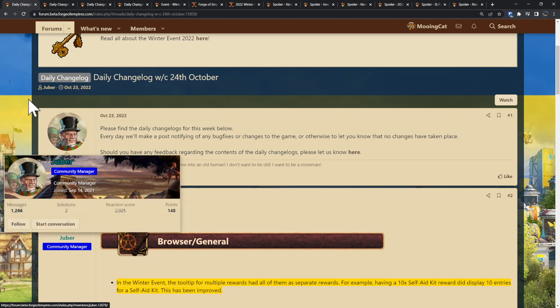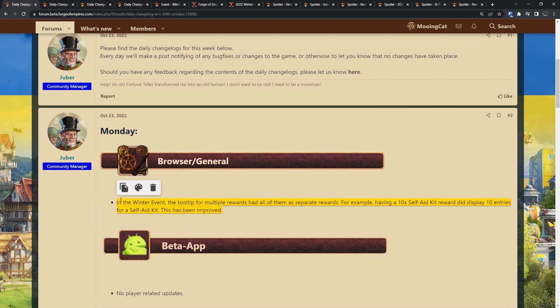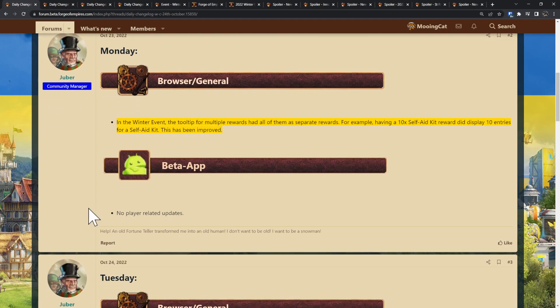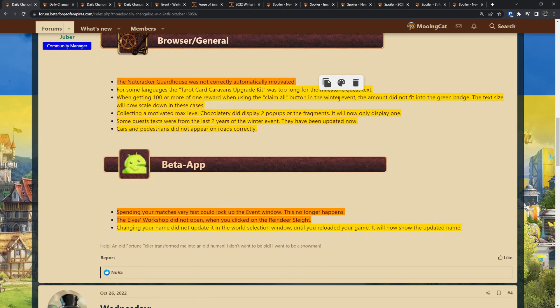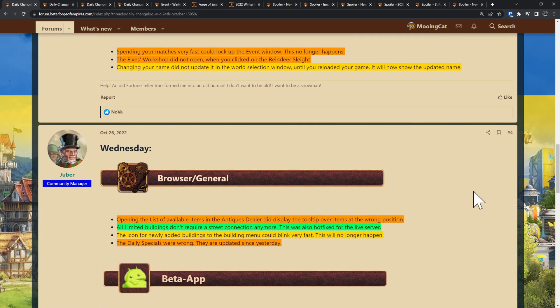Let's start by quickly looking through the change logs. The yellow items here are just fixes related to how things look and so on — smaller fixes, display updates and stuff like that. The orange items here are bug fixes. For example, the Nutcracker guardhouse was not correctly automatically motivated. That's something nice to know. And some more bug fixes regarding the winter event — I'll skip over those for now.